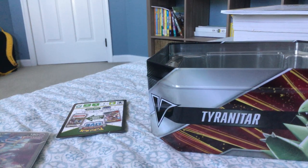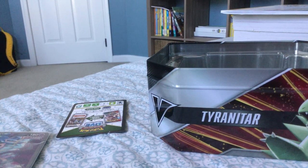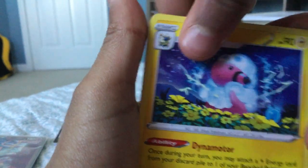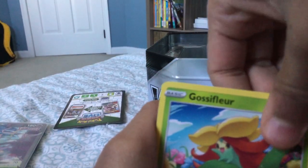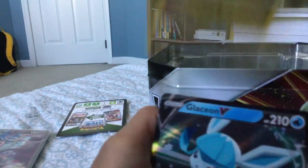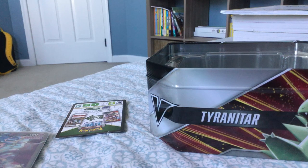Alright, next one is Evolving Skies. One, two, three, four — see if we can get a holo rare in Evolving Skies. Carvanha, Fletchling, Zweilous... What the — Fletchling, Zweilous, and another V — Glaceon V! Nice, second hit! Man, this pack is already getting hype.